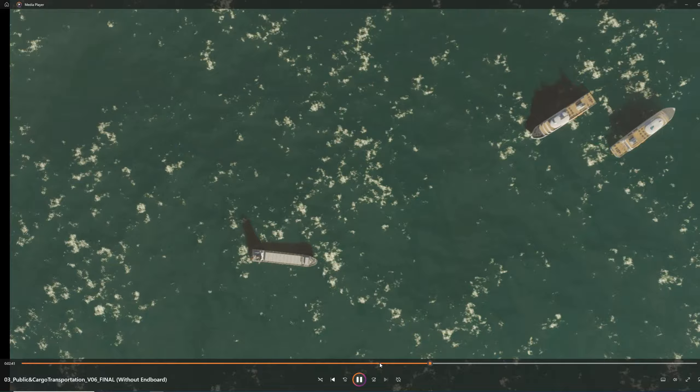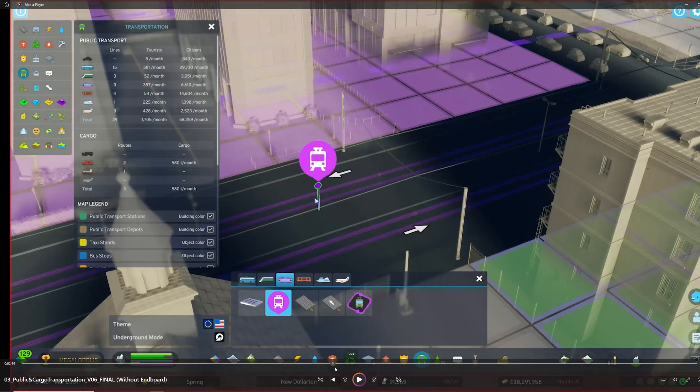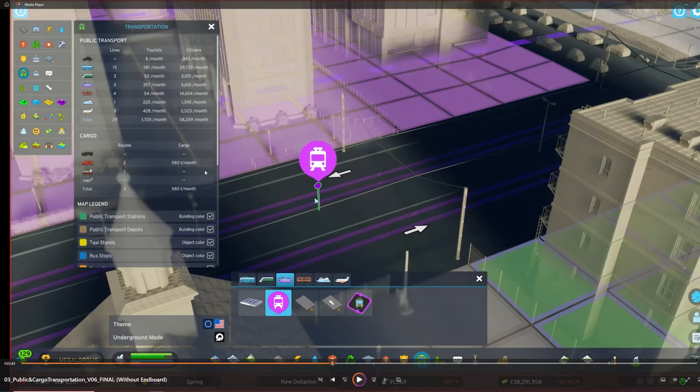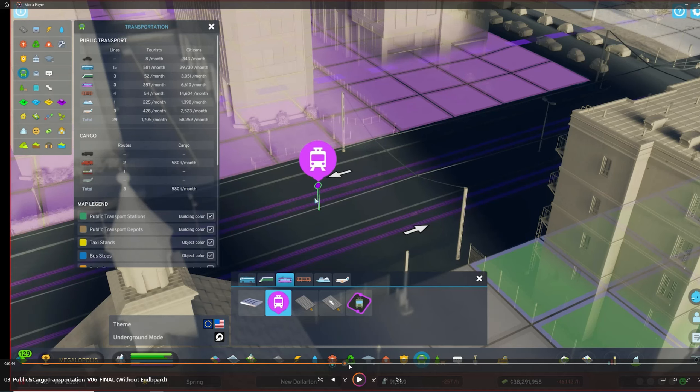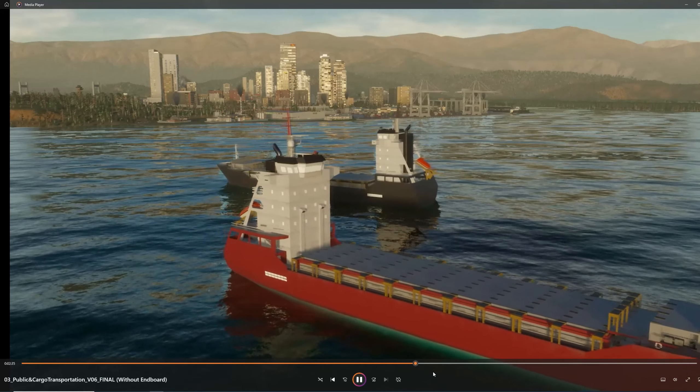The cargo ships can carry 1,000 tons — holy cow! Going back to the train, it's handling 580 tons a month. But the cargo ship itself can carry a thousand. That's pretty insane. I'm assuming that's based on the ship being 100% full of cargo, but that's still a lot of cargo for imports and exports.